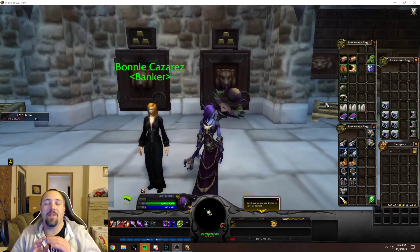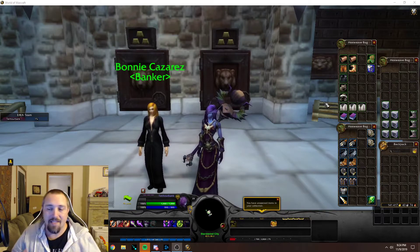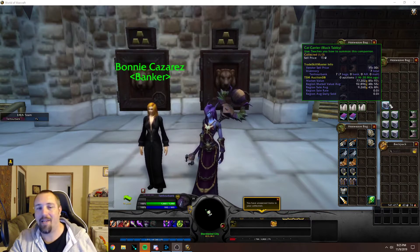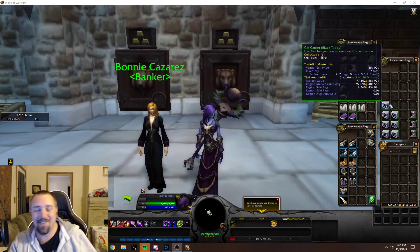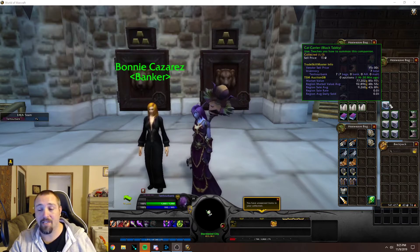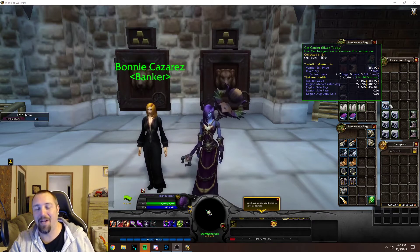Now that we're over here on my bank toon that has all my loot for my 10 hour farm, this is what we got. First off, for the black tabbies — in case you weren't watching the stream — we got seven black tabby cats for doing it for 10 hours, which means I did go some hours without getting one. I think there were about four one hour sessions that I didn't even get a black tabby cat. All my other one hour sessions only got one, except for my actual last hour where I got two during that one hour session.